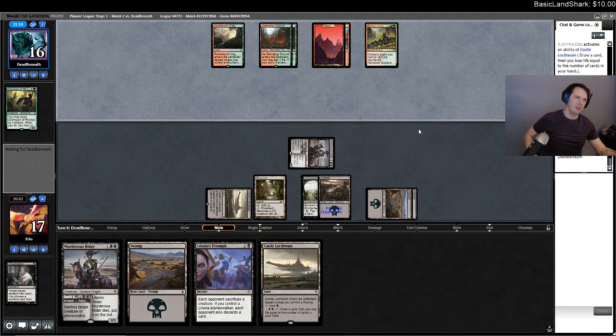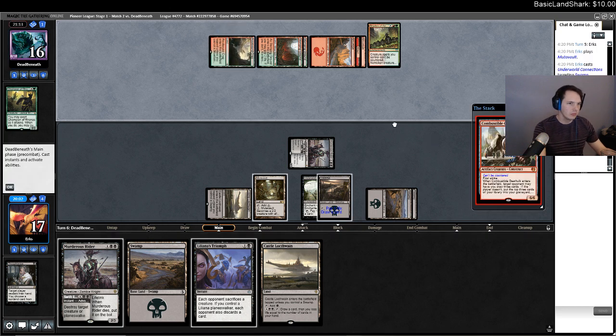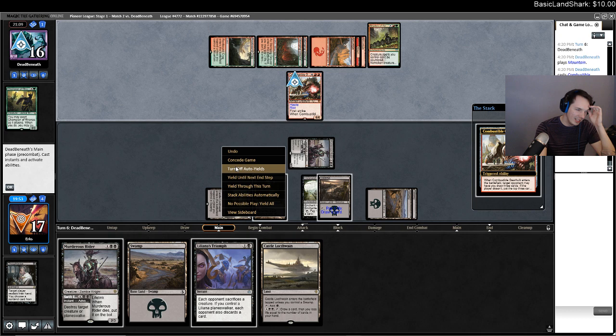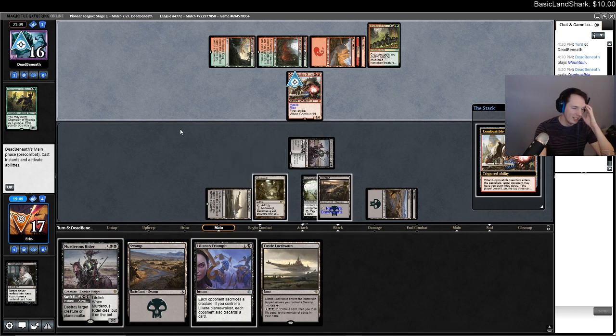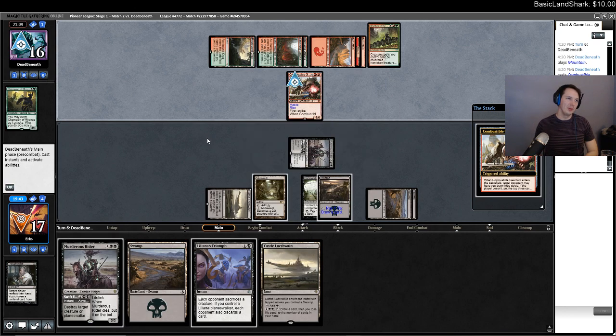Unless they have some weirdo Hexproof stuff — or they can just cast a Tarka, which is kind of annoying. This is ancestral — they had a Tarka in their hand. Maybe I just lose. Do we roll the dice and hope they don't hit World Spine Worm plus fatties? If they're going to hit all fatties they're gonna Tarka next turn but they need to draw a land. I think I just roll the dice and die. There's 17 cards — World Spine Worm is 11, so they need to hit an 11 and a 6. I think we just put it all in the graveyard.